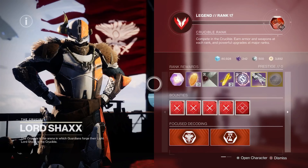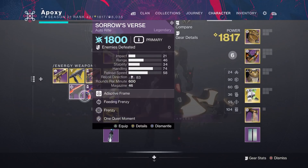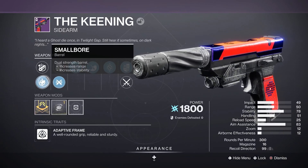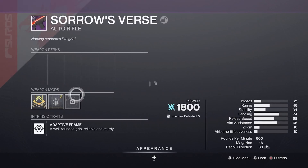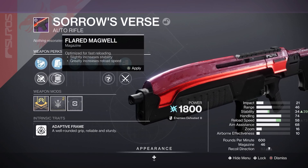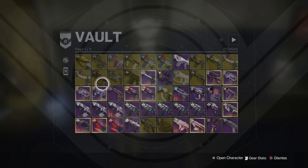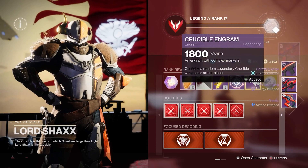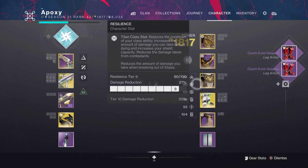Let's head over to Lord Shaxx right now. If you look here, I have 80 Crucible Engrams. I don't know how long this has built up — I usually only play Trials and Comp, so it's been building for a while. I've been max rank for a while now and just always forget to collect my rewards. I cleared up my inventory as much as possible and came on a character I don't use that often, which is the Titan. I'm probably going to open about 20 at a time, speed through it, and then go over the best things I got.